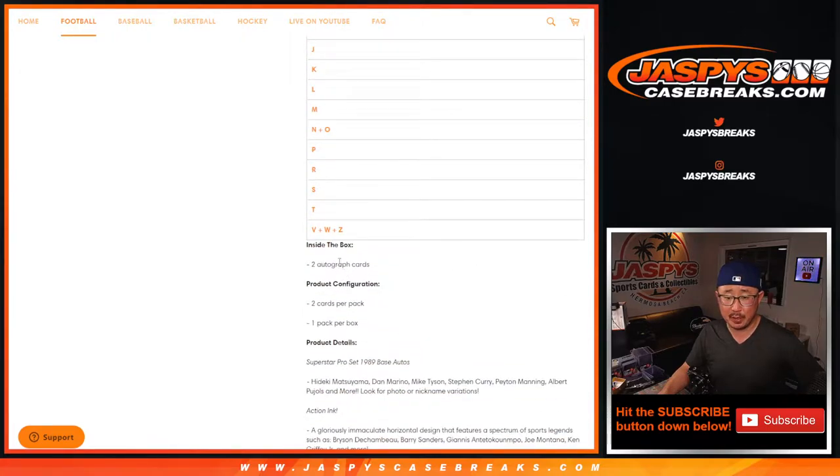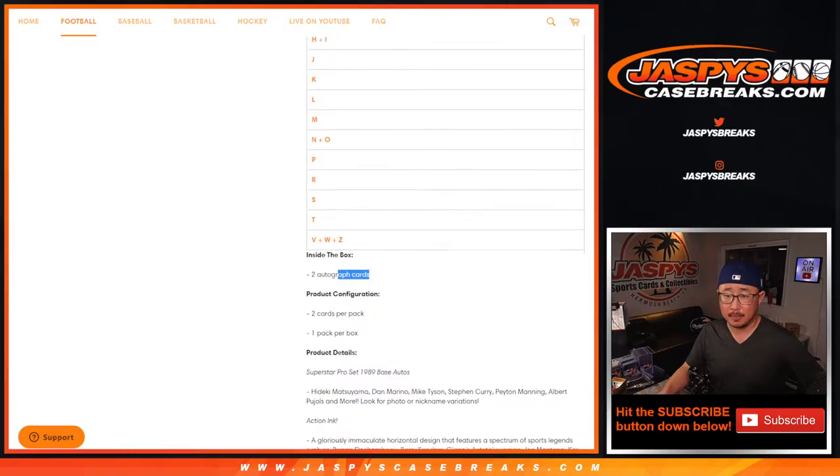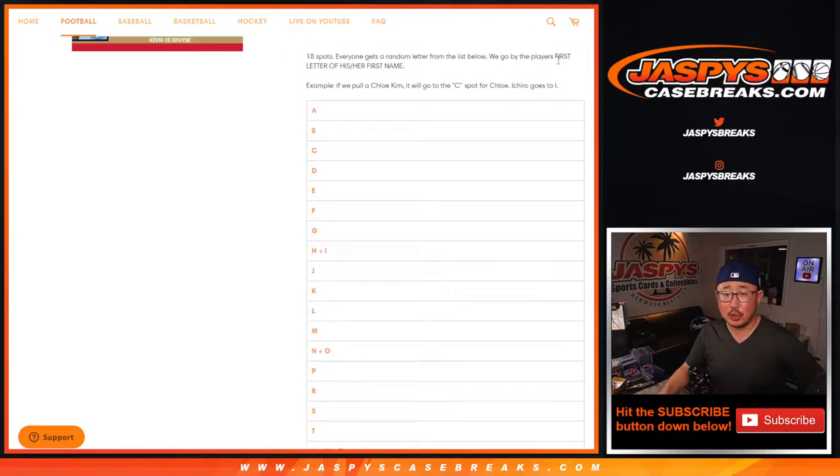Two autographs per box, and we're going by the first letter of his or her first name. So if we pull a Chloe Kim, it'll go to C for Chloe. It's their first name, so it should be pretty easy.